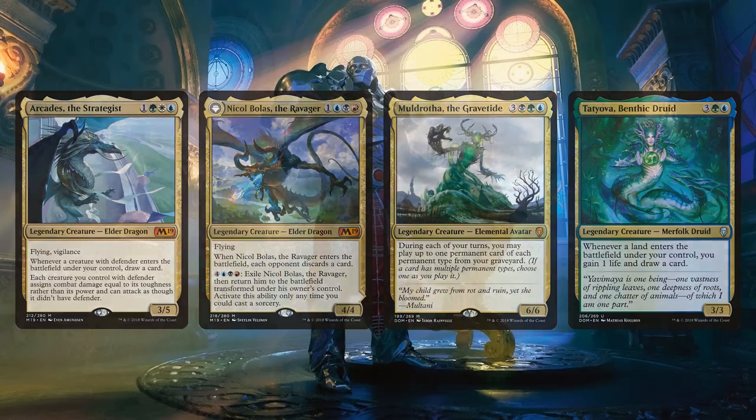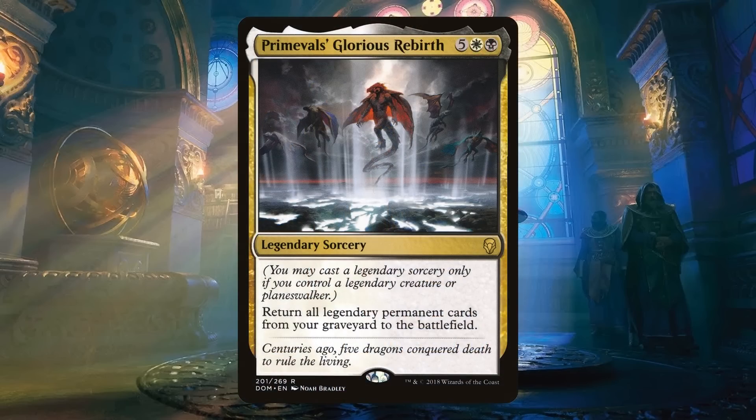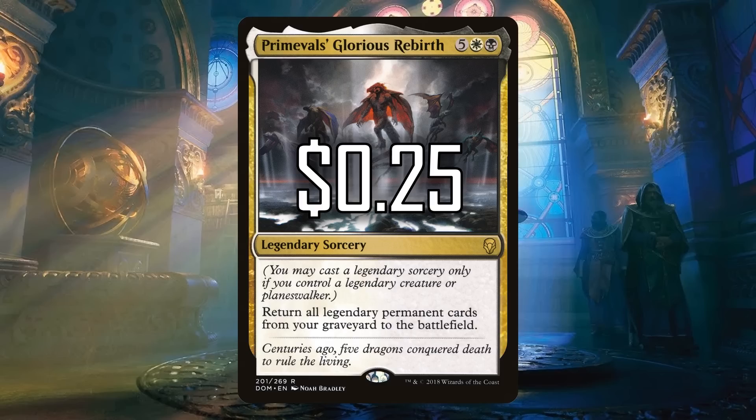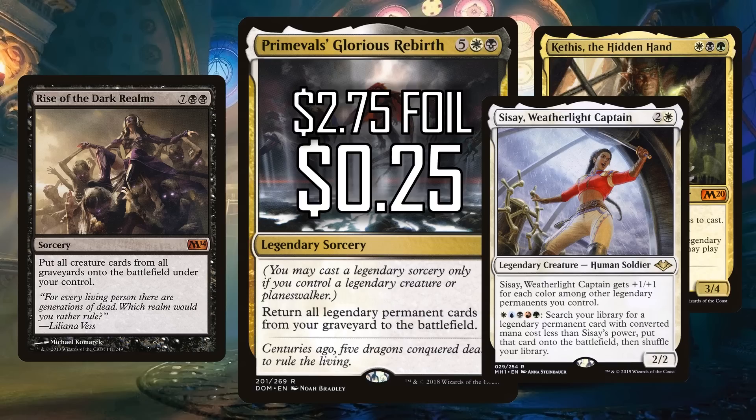The number eight card actually has to do with this saturation of legendary creatures, and that's the legendary sorcery Primeval's Glorious Rebirth. Seven CMC — a little bit difficult to cast — but it has you returning all legendary permanent cards from your graveyard to the battlefield. This is such a fun mechanic, and Wizards is supporting it. We've seen Kethis, the Hidden Hand, and Sisay, Weatherlight Captain come out after Dominaria, really driving home the idea that legendary permanents are going to be a thing. And with planeswalkers being the face cards of magic, Primeval's Glorious Rebirth is going to be amazing in any planeswalker, superfriends, or legendary creatures matter deck.